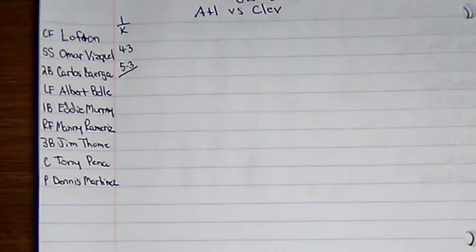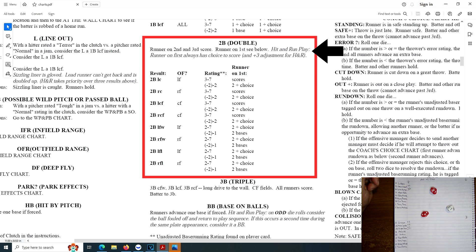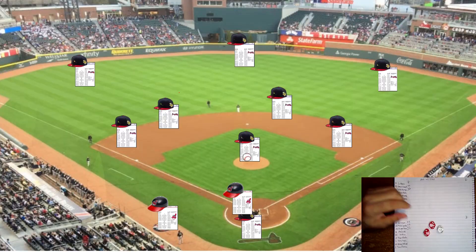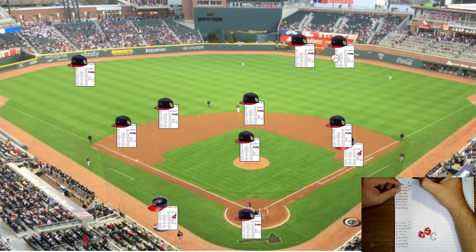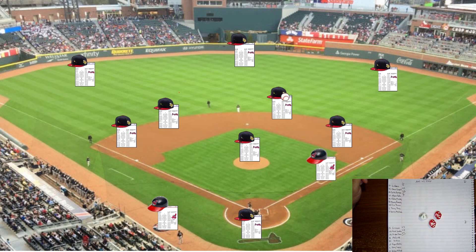Top of the second: Albert Bell, Eddie Murray, and Manny Ramirez due up. Albert Bell, righty vs. lefty Glavin, rolls 175 — double to right-center field. Eddie Murray, switch hitter batting righty tonight, rolls 419 against a left-hander — pop-out to second base. Manny Ramirez up with one out, righty, rolls 392 off his card against a lefty — strikeout.